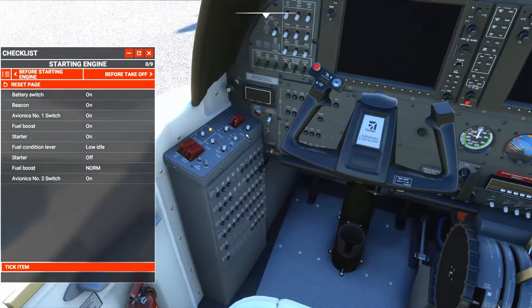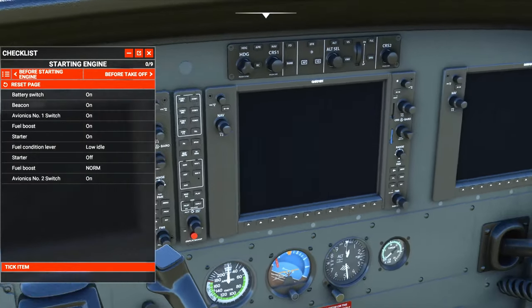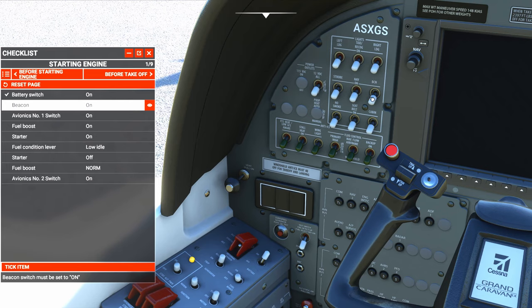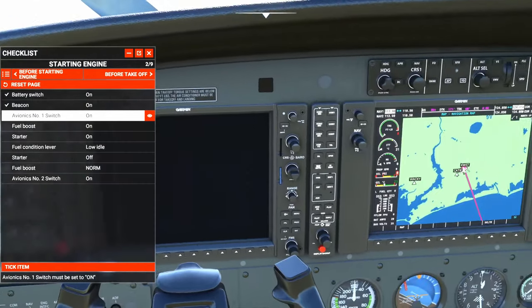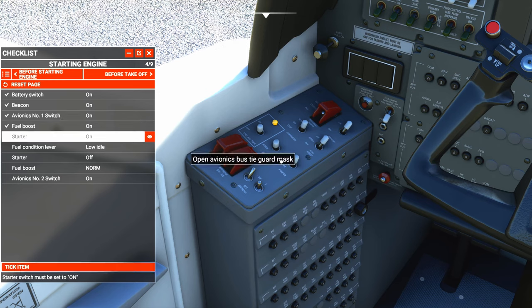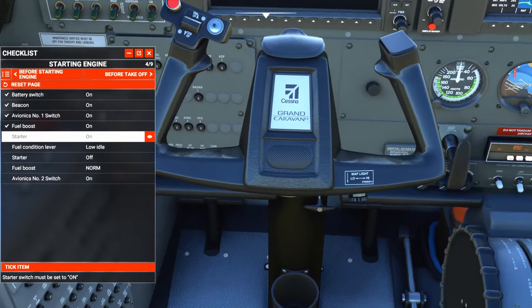To start the engine, we're going to put our battery switch to on. That should pull up our first couple of avionics. We're going to set our beacon lights to on, then avionics number one switch — turn that on. Fuel boost set to on, normal and on. Then we're going to set the starter to on and start this guy up.